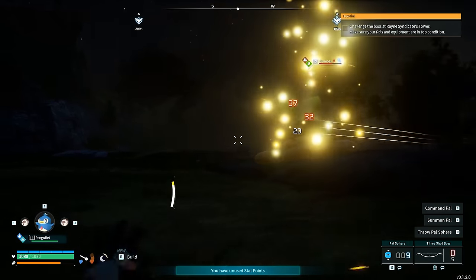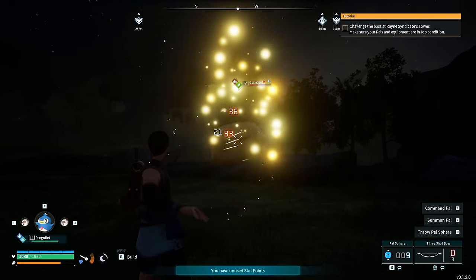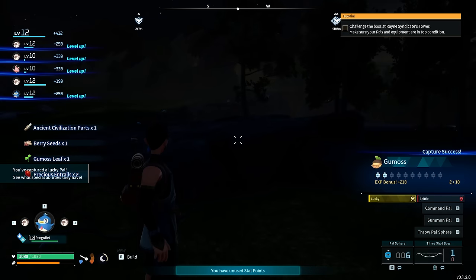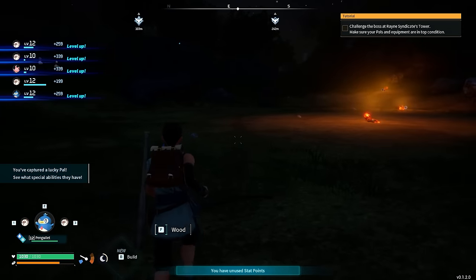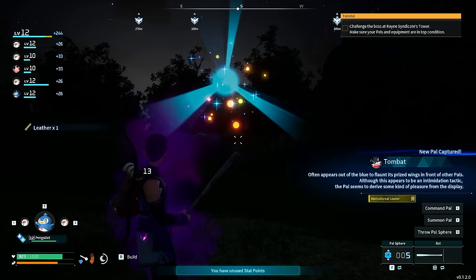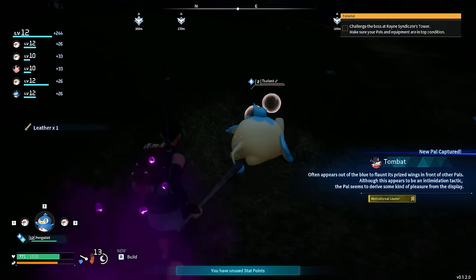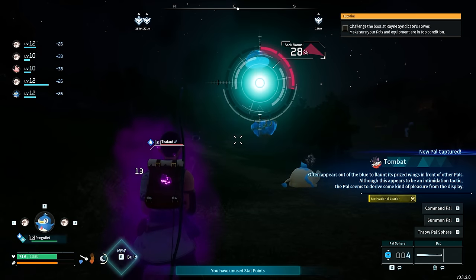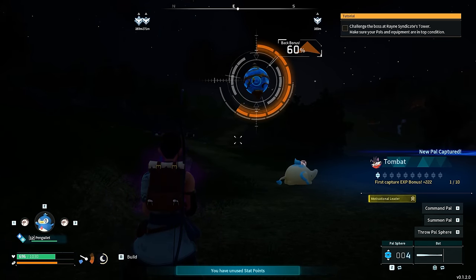What we see here now is a PAL with a buff called Lucky. PALs can have up to 4 buffs each, all randomized, but if we use proper breeding techniques we can breed PALs with very specific perks to maximize their damage. Another Gumoss is added to the bag. Because it was night time the Tombats were out — we will of course capture those. Tombats have a level 2 mining skill, meaning they can mine metal for us, and we are going to need millions of metal to 100% this game.